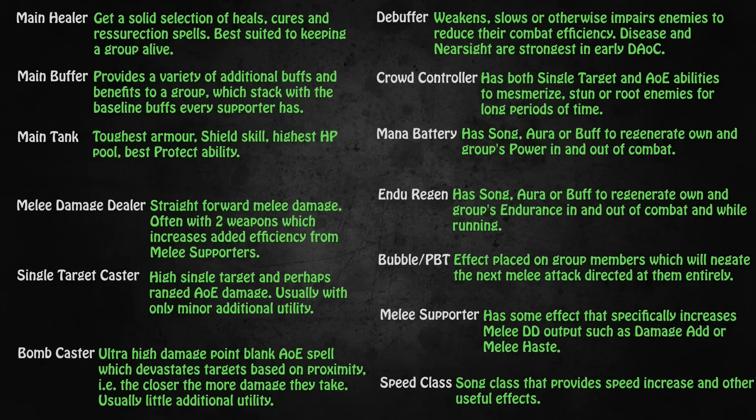This is the conundrum with melee damage dealers in Dark Age of Camelot. By themselves they are certainly weaker than single target casters or bomb casters, but at the same time they benefit much much more from buffs and support, endurance regeneration and all of these other things that just keep piling up to make them stronger. Single target casters have high single target and sometimes also ranged AOE abilities. Their damage output is pretty predictable and they can stay pretty safe from behind the lines. However, their damage output is limited by their power bar, and while you can have mana batteries to improve power regeneration, they will never really match the sustain of a melee damage dealer. But over the shorter times that they do put out damage, they put out more DPS in general than melee damage dealers.